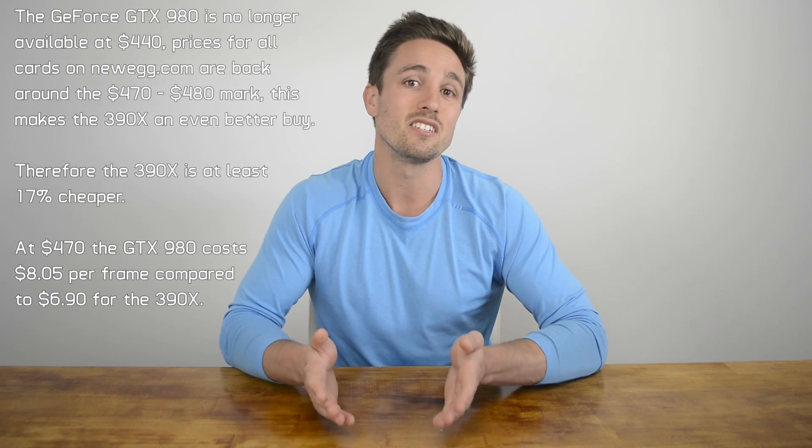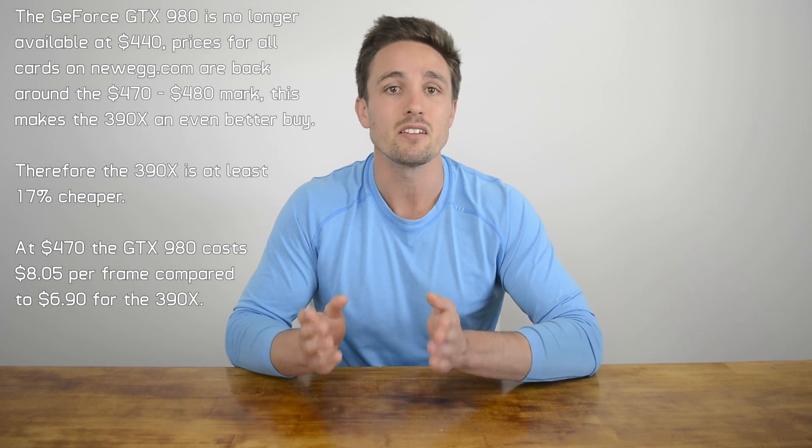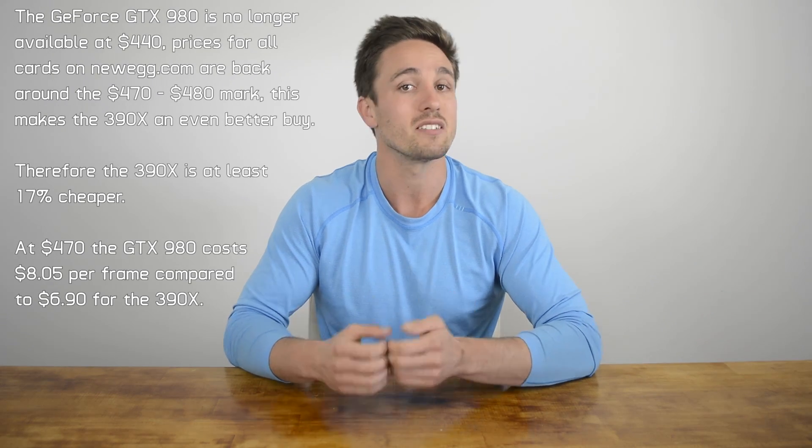The 390X consumes at least 25% more power based on our testing, and while we don't believe this will impact your electricity bill too much, it does speak to the card's true value. On average, we've found that while the 390X provides a 13% overclock, the 980 doubles that with an average boost overclock of 1534MHz for a 26% overclock. Also, partner cards such as those from Gigabyte run cooler and quieter on the 980 than they do on the 390X. Taking all these factors into consideration, there are clear arguments for going either way. Still, if we were to pick a winner, it would be the slightly slower Radeon R9 390X for the simple fact that out-of-the-box performance is much the same and it's a heck of a lot cheaper.